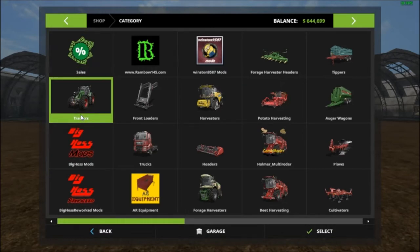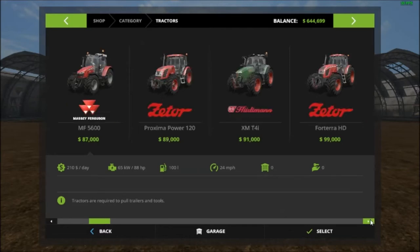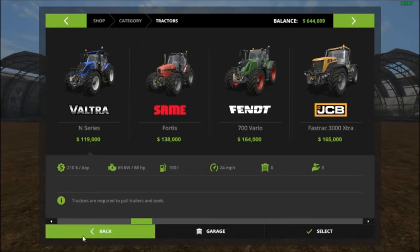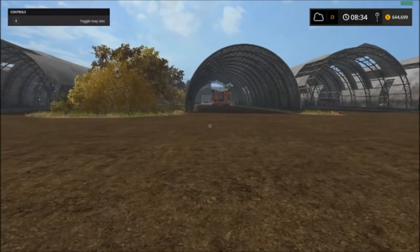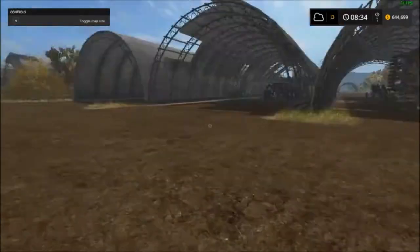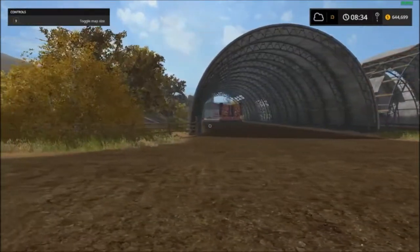I don't have much of the starting equipment, I should say. So you start off with a small Puma — I can't remember which one it is — but you start off with a smaller tractor, not a huge harvester, nothing for the size of the map. You also start off with a small tipper. I thought I'd hang on to it — I might need it for the animals. I've worked the map a little bit and put some money in so I could get the equipment to get started the way I want it.